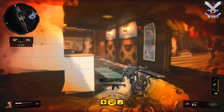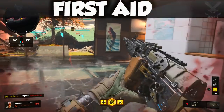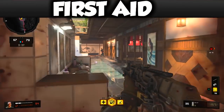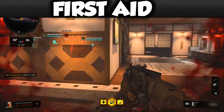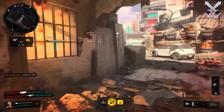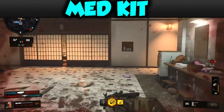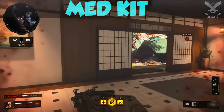For the health items there's a total of three different health packs. The first one is called First Aid — this restores a small amount of health very quickly, it's the most common, and you can stack five of them at one time in a single inventory slot. The Med Kit is the second option and this restores a bit more health but does so a bit more slowly.